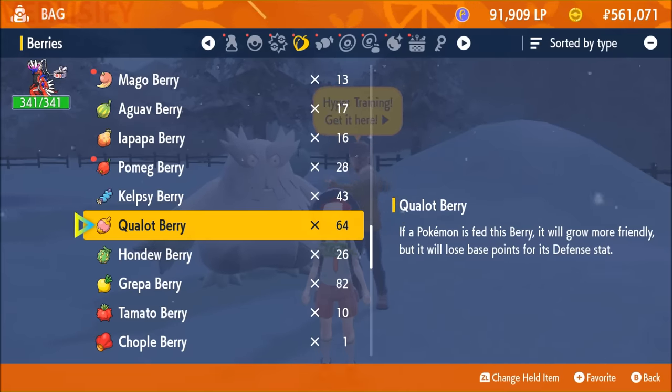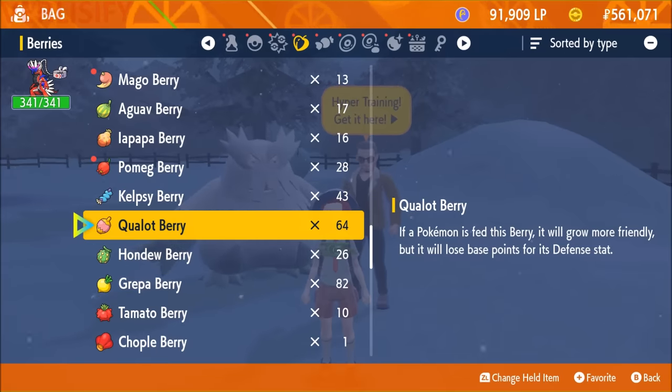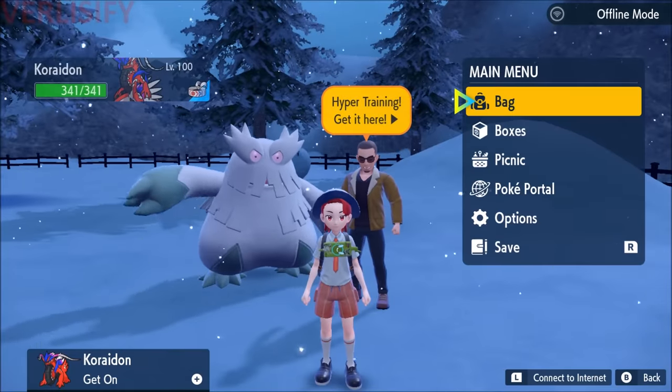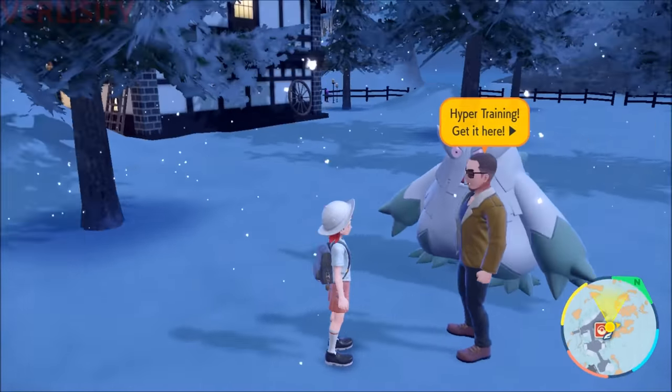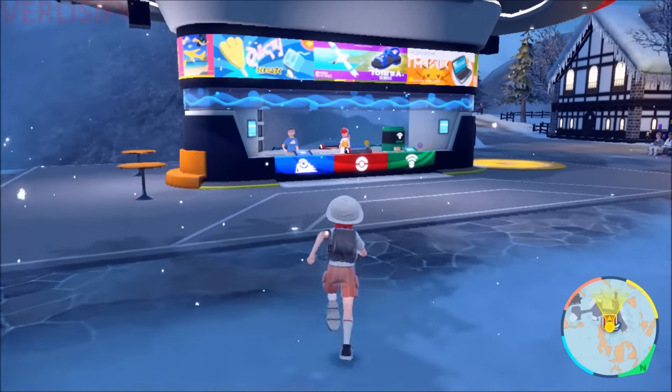It kind of seems like EVs and IVs have flipped on nuance, because the game just hands you so many IVs through Terra Raids, bottle caps are very easy now, and hyper training is more accessible at level 50. So the challenge is now about finding the optimal way of getting EVs.